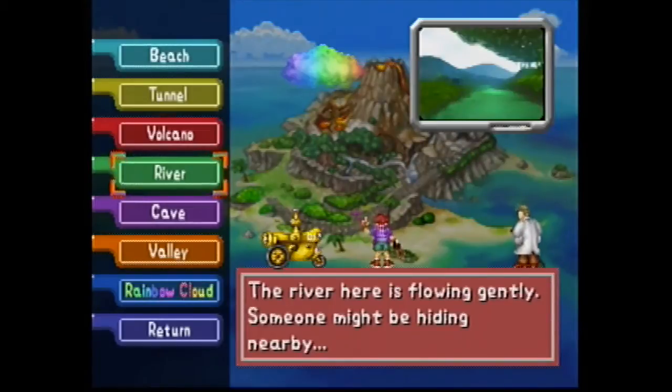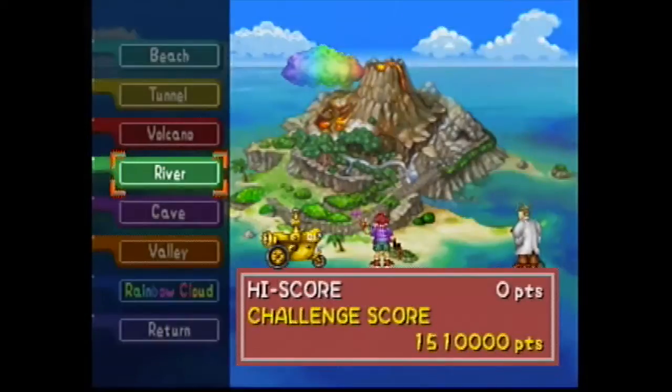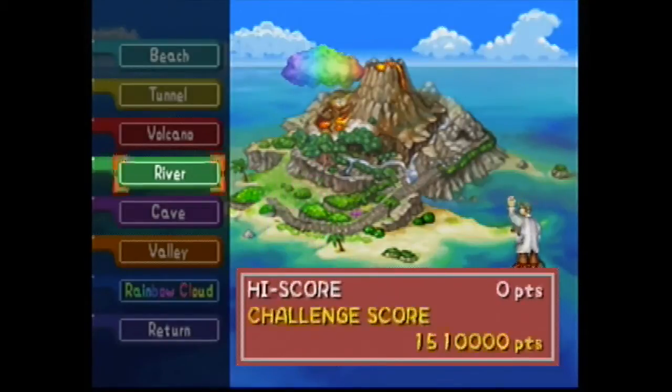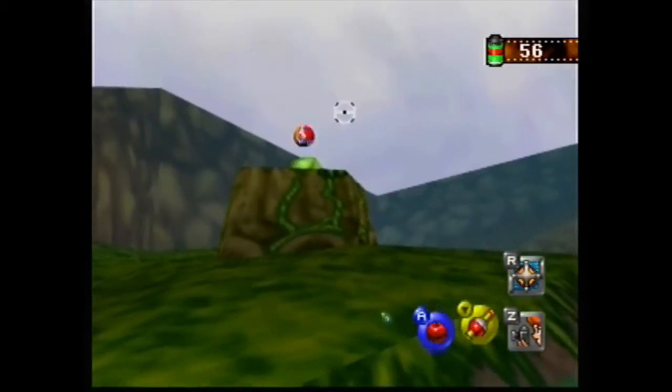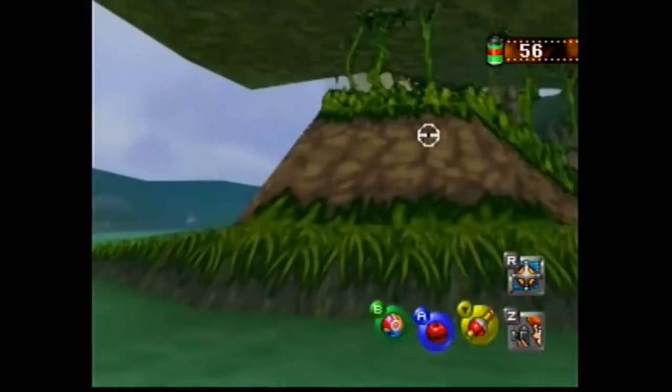The first thing you do is go to the River Stage. Once you are there, keep going through the River Stage until you see Bulbasaur on the left. Keep going past that for a little bit and you will see a Slowpoke close to a shelter sign.